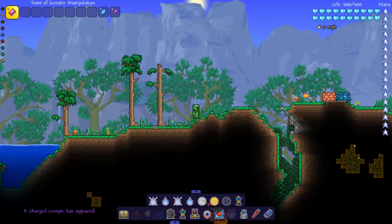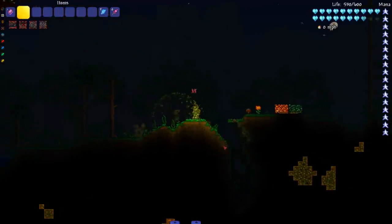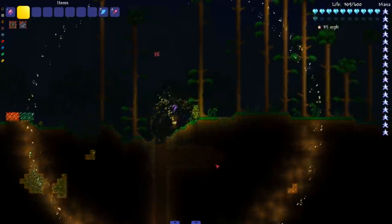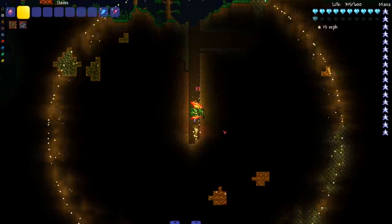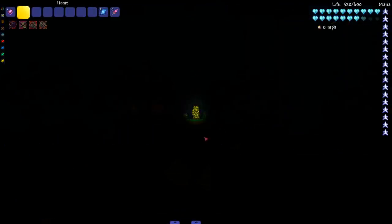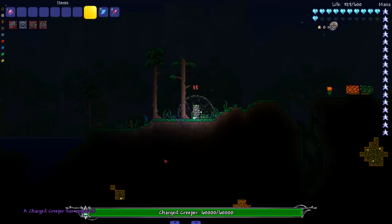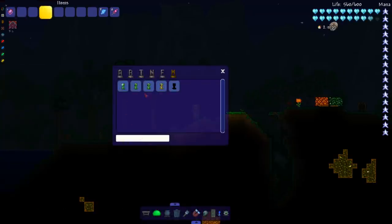Now let's check out the Creeper Mod mobs. Interestingly, they don't attack during daytime — as soon as nighttime hits, they start coming for me. The shining creeper is a bit shy and falls around. He doesn't want to explode though. Then there's the stealth creeper — oh god, I can't see anything. Did that do 8,000 damage?! Next up the Charge Creeper — interesting attacks. And last but not least, the Creeper Hatchlings.